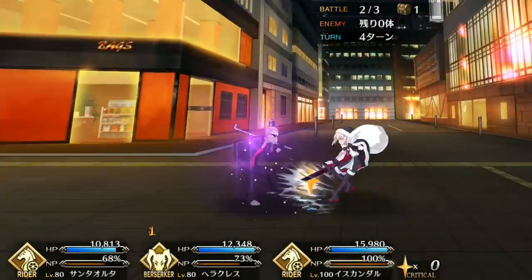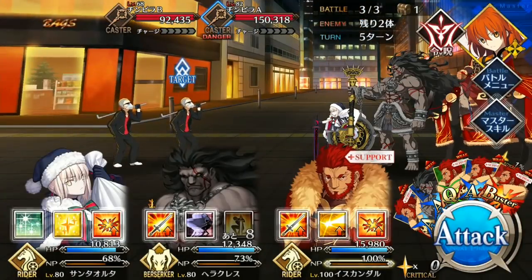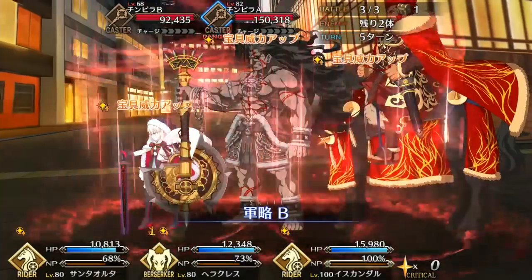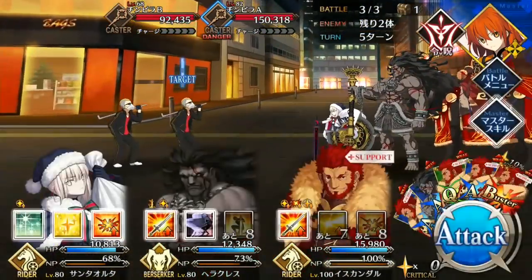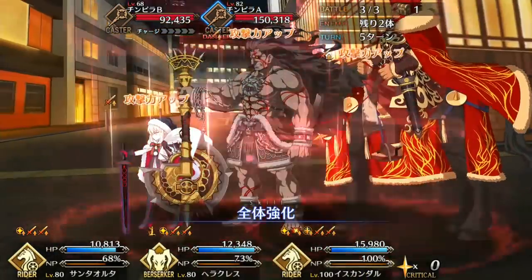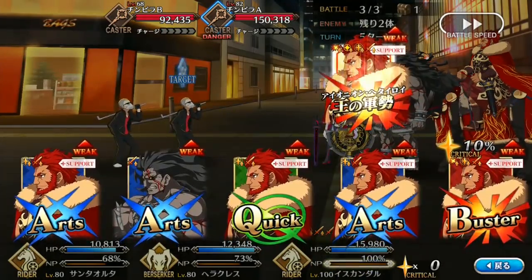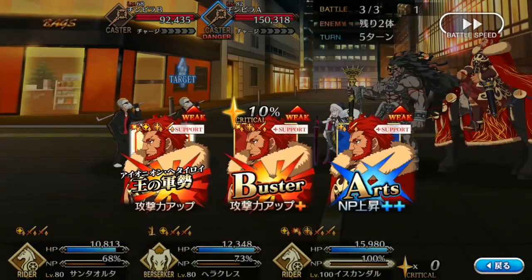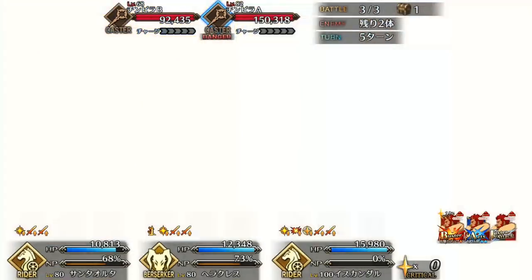Iskander's one of those servants that looks amazing on paper, but in reality isn't as good as he seems. And that isn't to say he's bad, but judging based on his skills, you would be forgiven for thinking he's some OP juggernaut of damage. That's because all three of his skills are damage buffs. His first skill is your standard Charisma — it's slightly better than Saber's Charisma and slightly worse than Gil's, but in any case, Charisma is just a good general utility buff, and it makes a noticeable difference in your party's damage output, so it's a good skill to have.